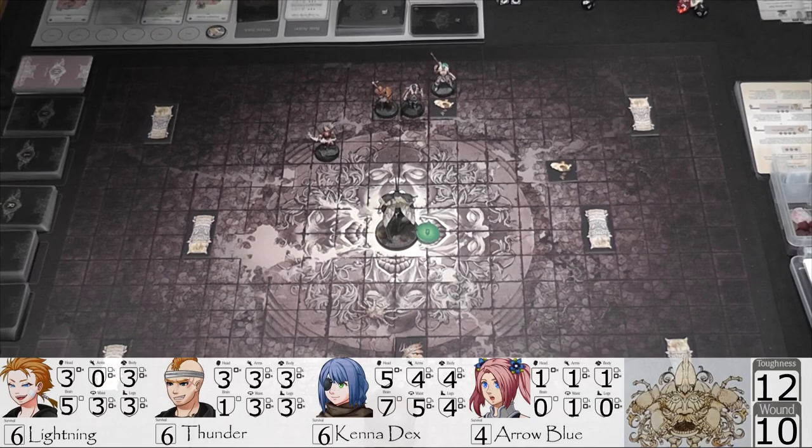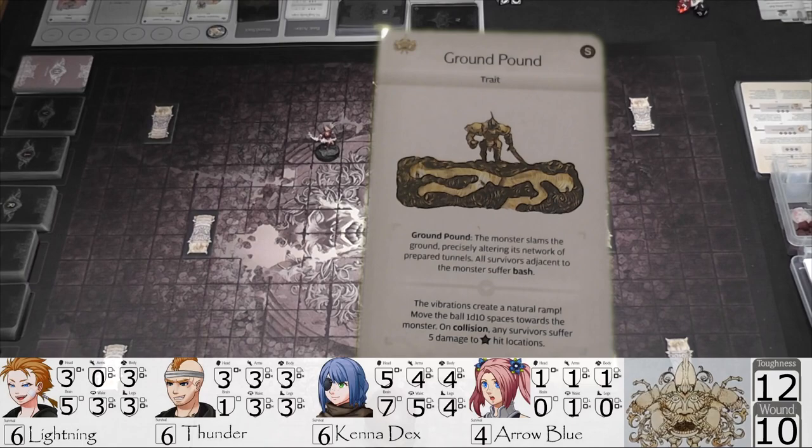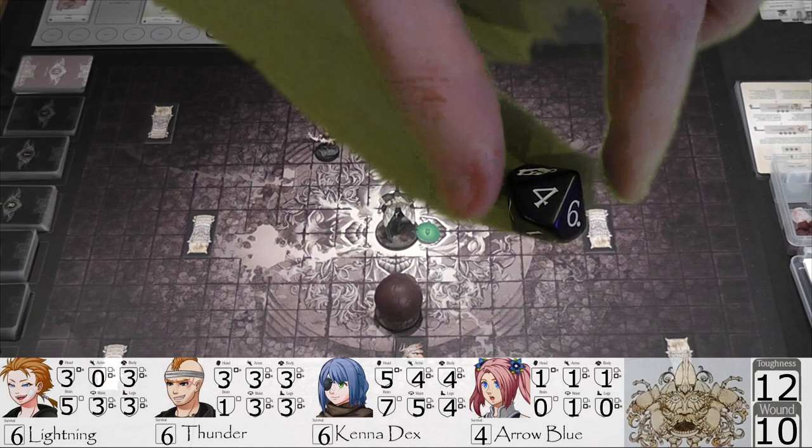Now resolving ground pound after the knockback. The monster slams the ground, precisely altering its network of prepared tunnels. All survivors adjacent to the monster suffer bash — that's no one. The vibrations create a natural ramp — move the ball 1d10 spaces towards the monster. It rolls a four, so the ball moves four spaces. He still has Separation Anxiety.